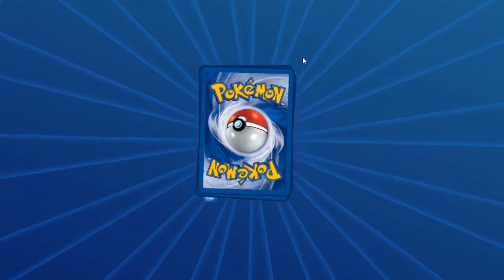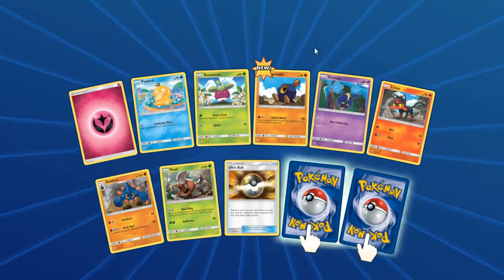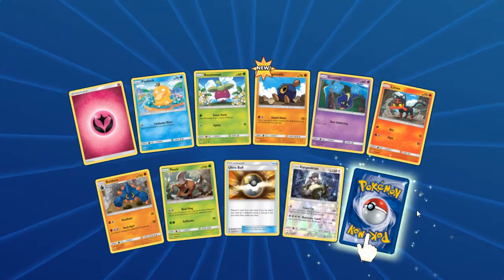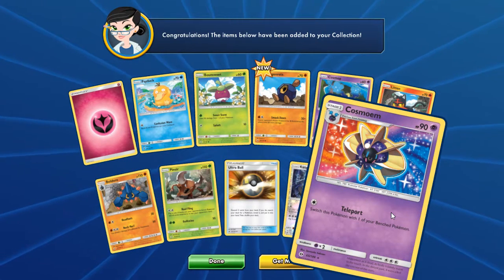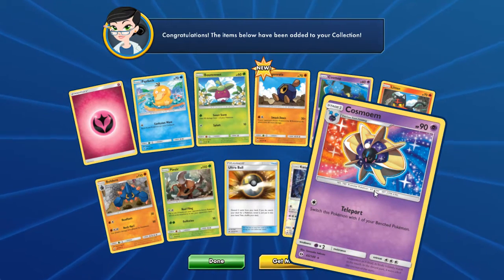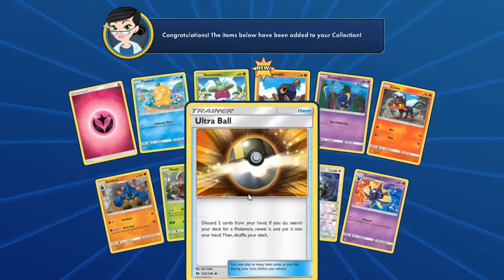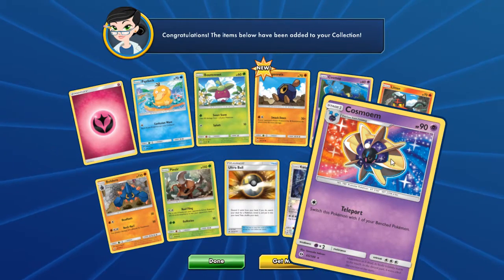I do like that we're actually getting energy cards now. The first one is a Kangaskhan. I actually wanted that Kangaskhan — I just found a deck that that would be good in. So let's just have a look through all these, give everyone a small little look. I like the Kangaskhan, I am happy about that.